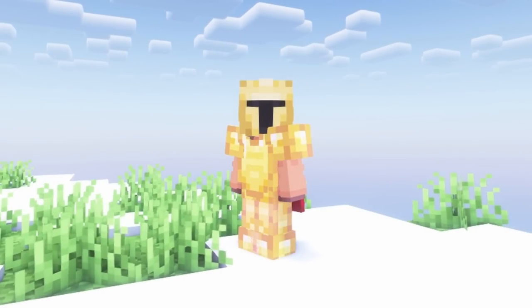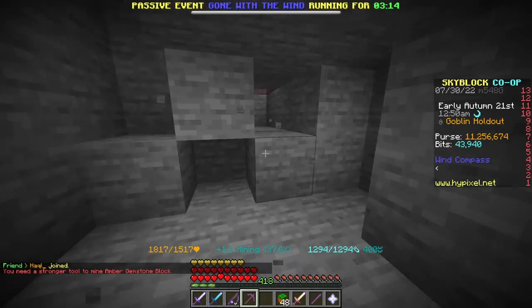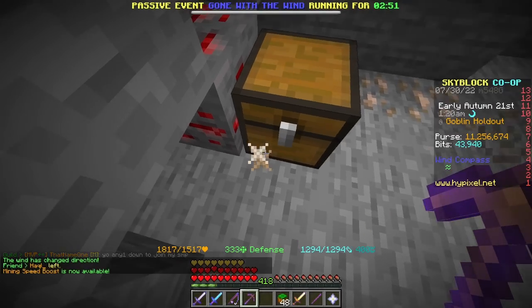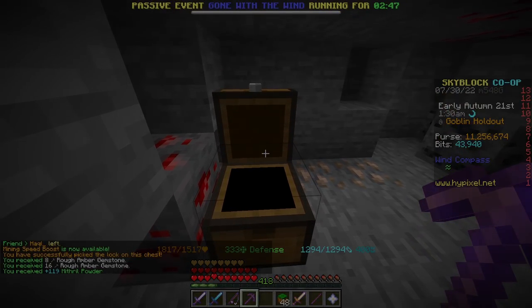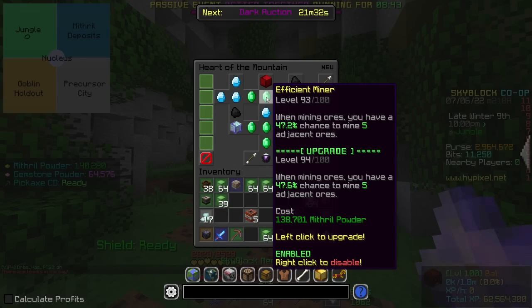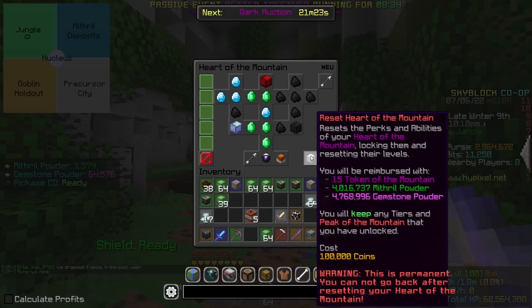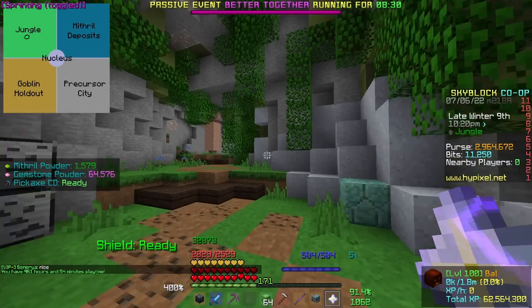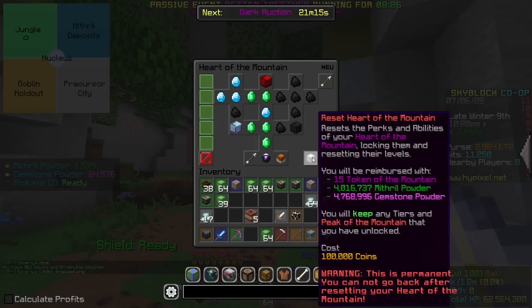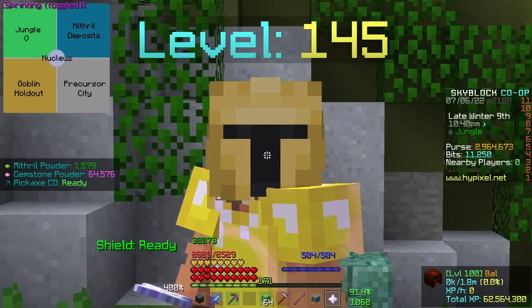I wasn't done with powder grinding though, so before beginning to look towards the 655, I decided to finish the powder journey. Buying this upgrade will push me over the 4 million mark on this counter. Anyways, I have 4 million of each powder, and a lot more of gemstone now. I will need more gemstone, and I'll just get that through regular gemstone mining. This took so incredibly long.